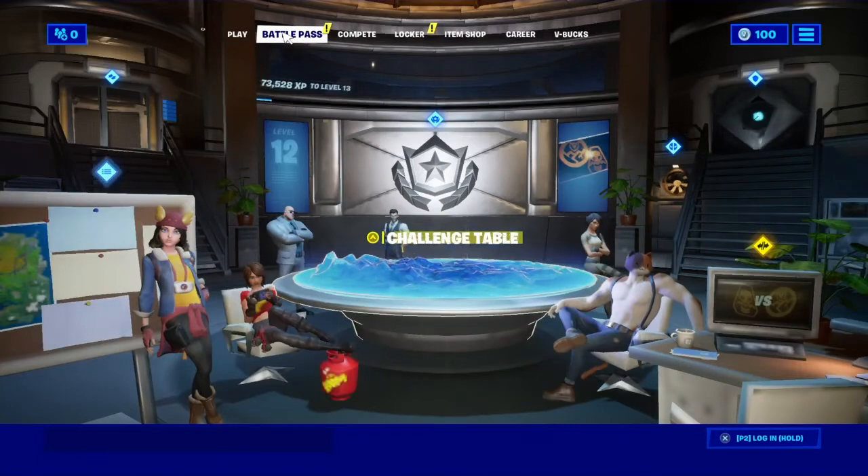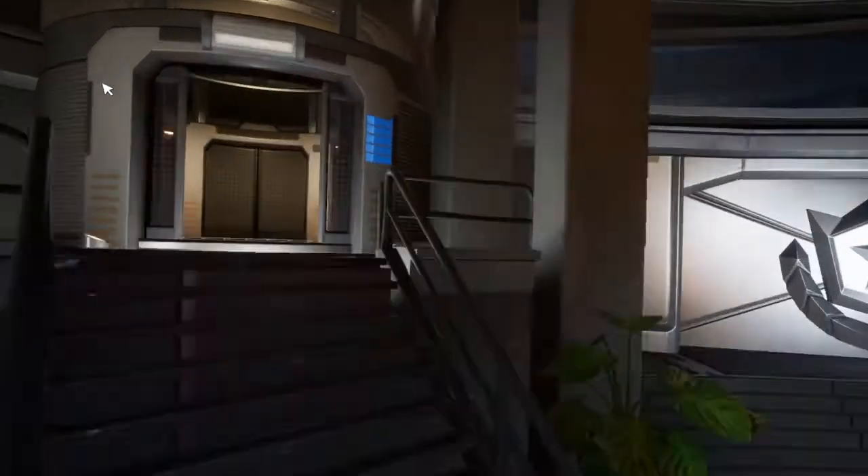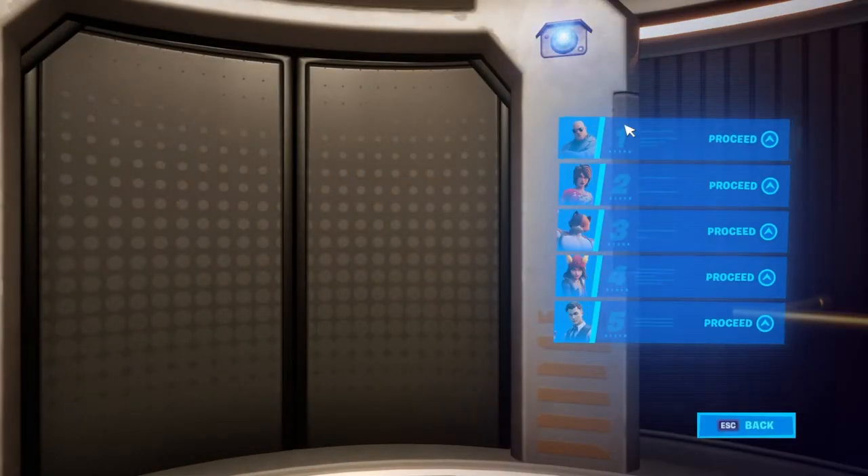First thing is go into the battle pass, then go to the top left corner and hit agents. Then hit Brutus.